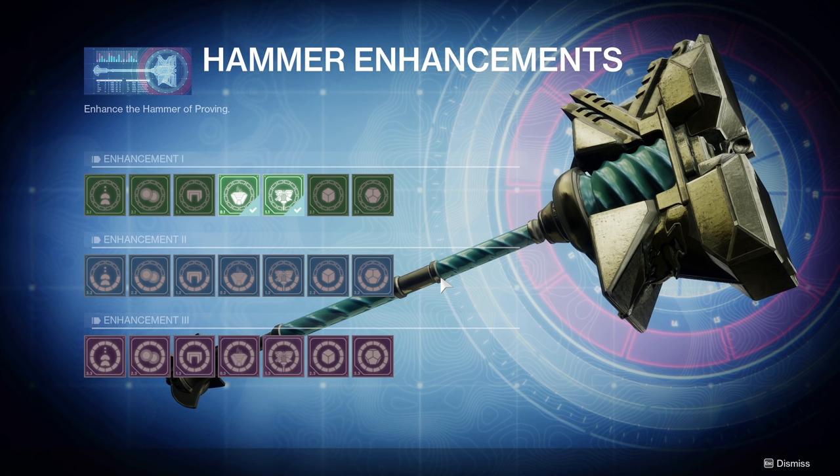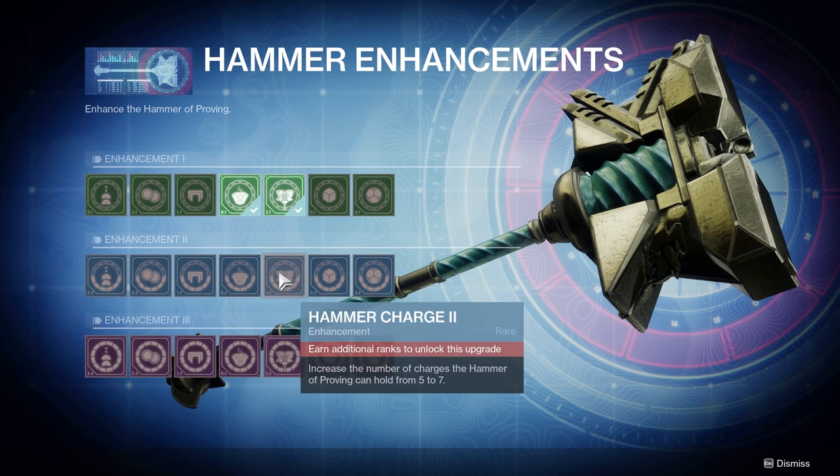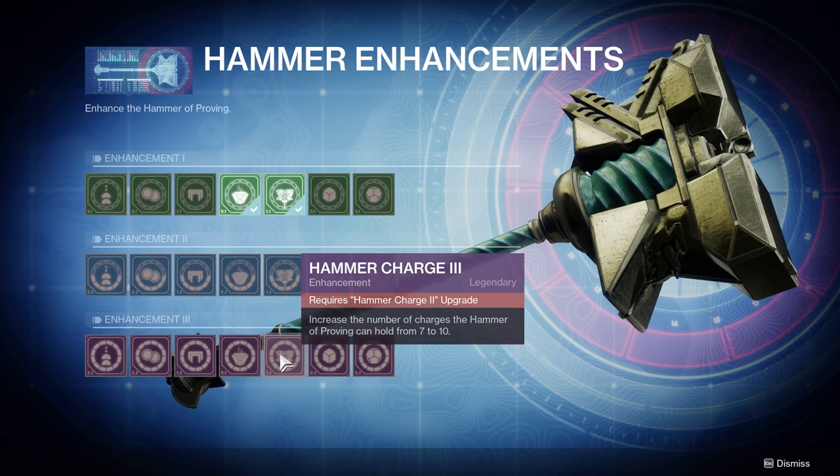Some upgrades make your hammer more efficient and let you earn more gold, while others are about getting more loot drops. My guidance is efficiency first, bonus loot later — if you're more efficient first, you can do all of this more often. The first thing I unlocked is the hammer charge capacity. I took it from 3 to 5, and going further takes it to 7 and then up to 10 maximum, which lets me focus more umbral engrams per session.